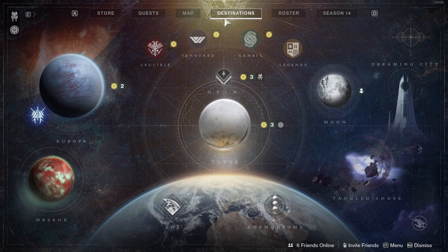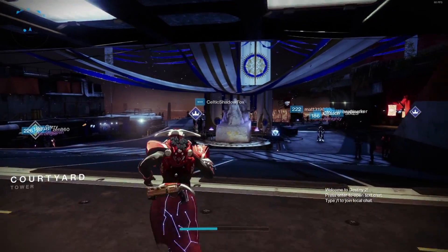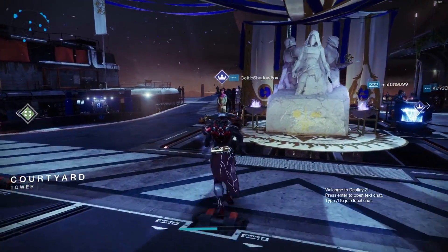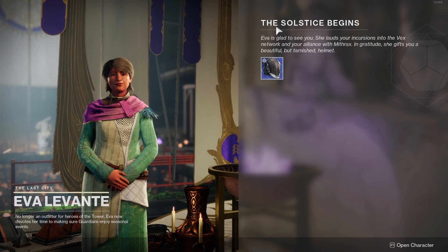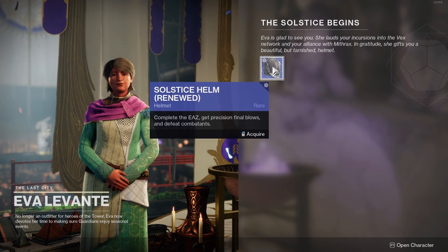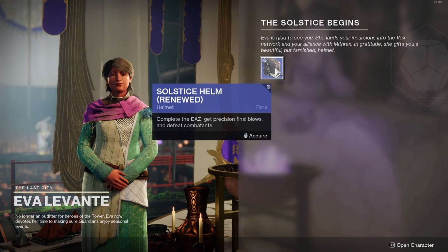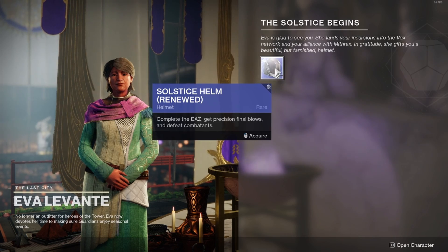Open the Director — the destination screen will pop up. Go to the Tower Landing Courtyard. When you land, go to Ava Levante and talk to her. This screen will pop up: 'The Solstice Begins.' There will be some text you can read and a helmet you can get — the Solstice Helm. Renew it. It's a rare blue helmet. Complete the EAZ, get precision final blows, defeat combatants, and acquire the helmet.